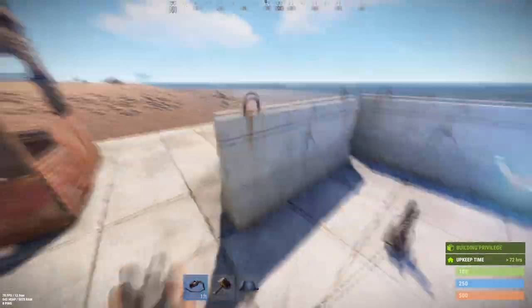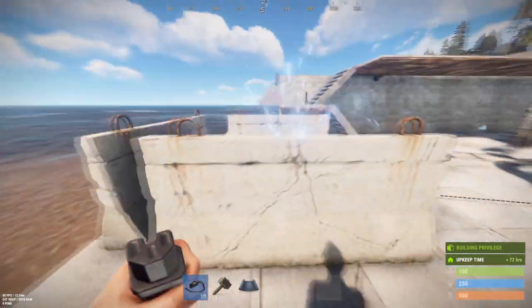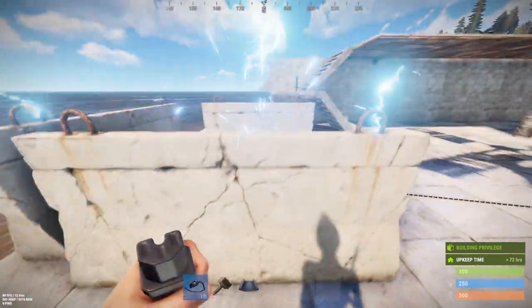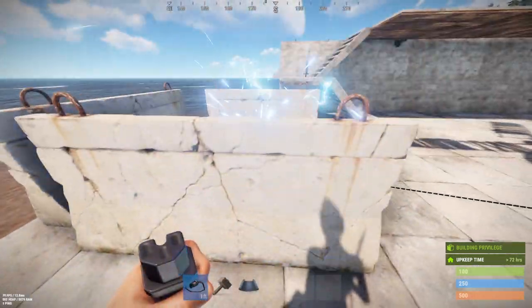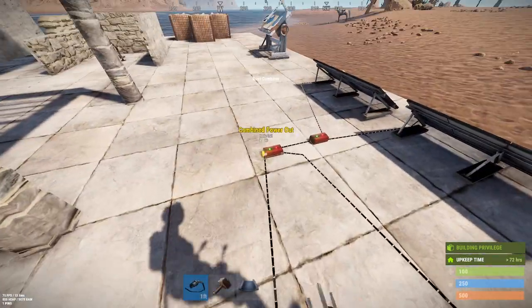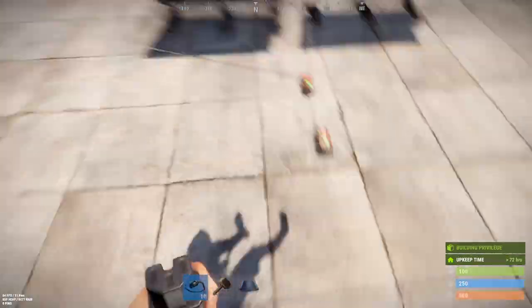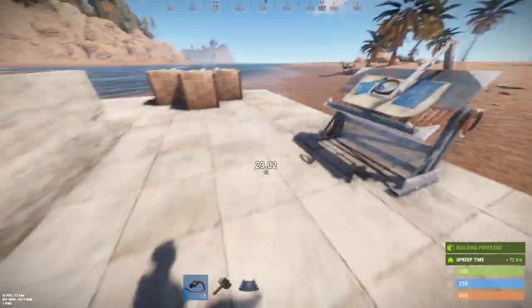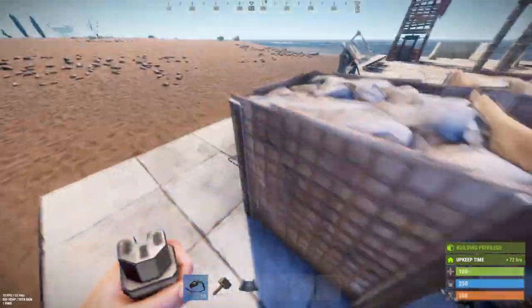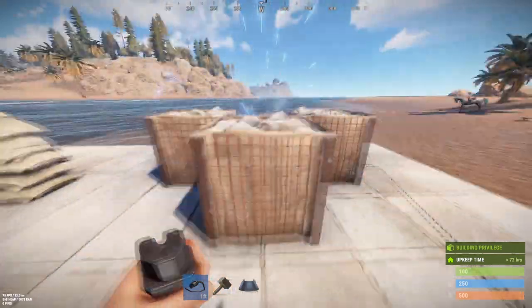Here's the concrete barricade — you can see on the other side of it I'm still getting hit. I'm in god mode so I'm not taking damage, but you can tell by the screen shake that I'm getting impacted. So yes, it works through the concrete barricade because the concrete barricade does not act like a wall.